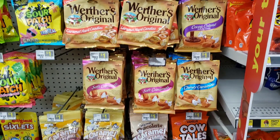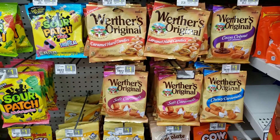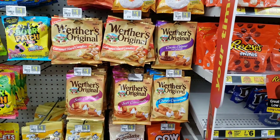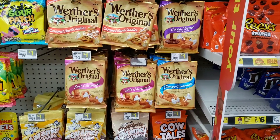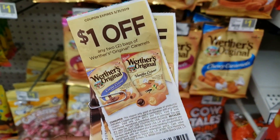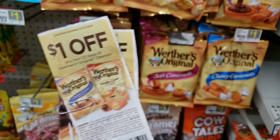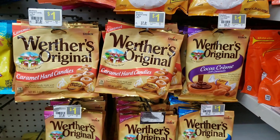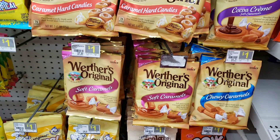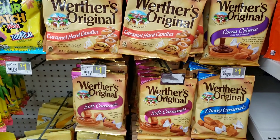There's a glitch that came out last night on Werther's candy. We had this glitch a few months back and were able to get a ton of candy. It's pretty simple — you're going to need the Werther's coupons. You need at least three of them. Basically, you grab as many Werther's as you want, use three coupons, and your total will just drop drastically to an unbelievable price.